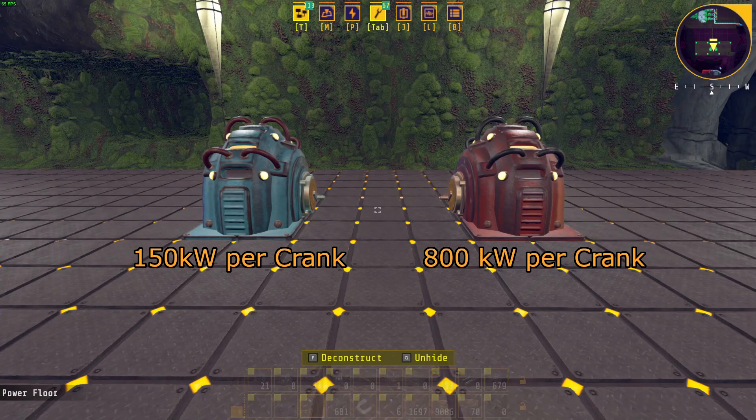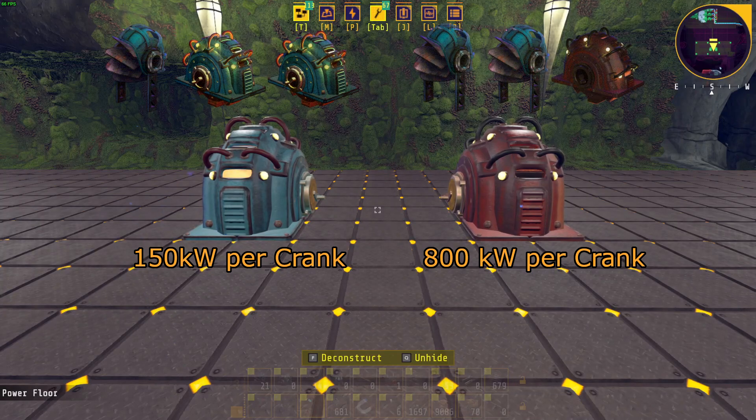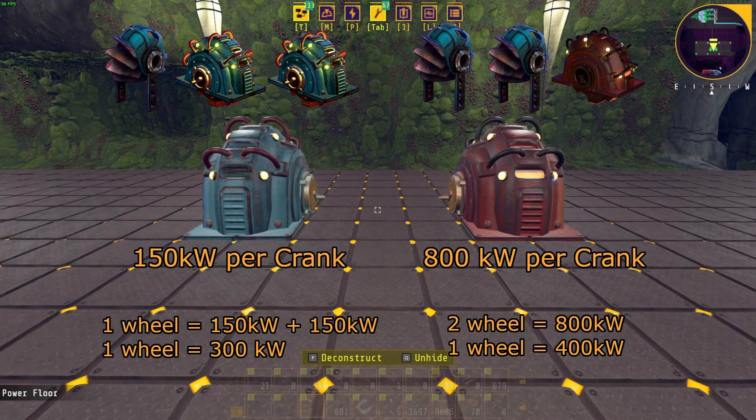Mark 1 cranks generate a base power output of 150 kW per crank. Mark 2 cranks generate a base power output of 800 kW per crank. With Mark 1 cranks, each waterwheel will generate a base power output of 300 kW per wheel. With Mark 2 cranks, each waterwheel will generate a base power output of 400 kW per wheel.